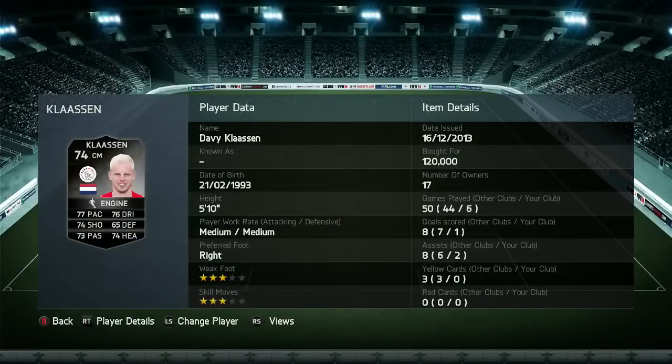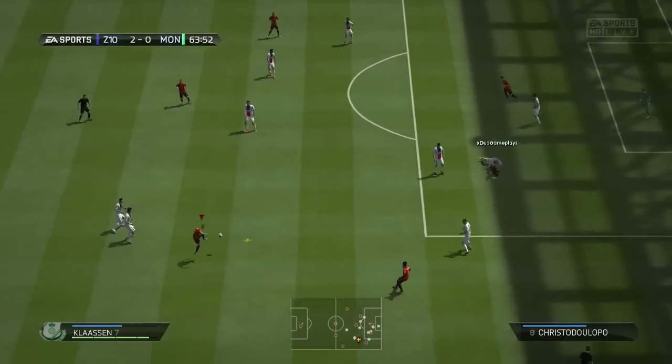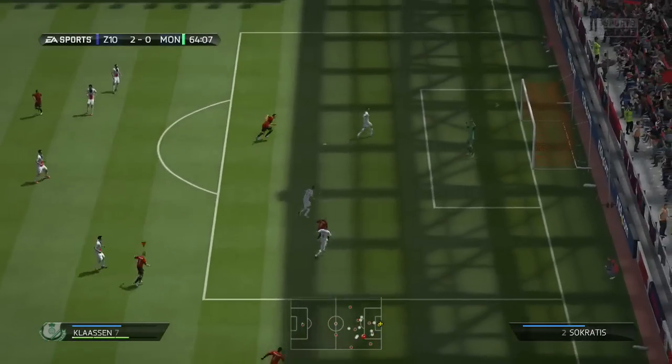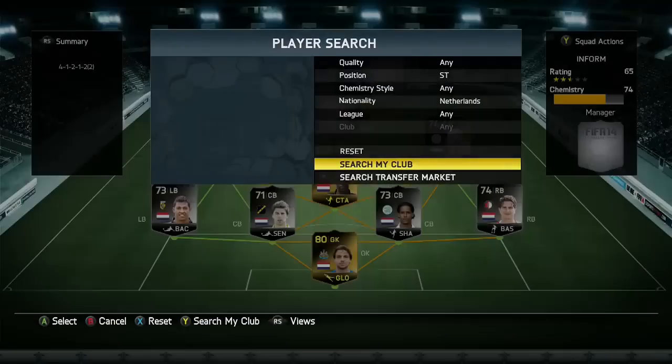Then we do have Klaassen, the other centre-mid kind of where the winger should be. 120,000 coins for him — I have no idea why the silvers cost so much for these, it was just so weird. Grabbed me the one goal — it's such a nice goal, actually. A bit of a half-volley straight to the top corner, that was a delicious goal. I'll take that all day, every day.